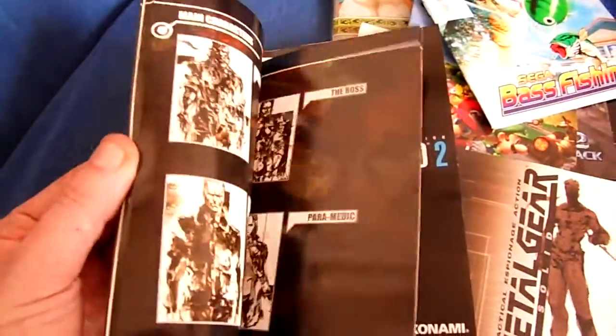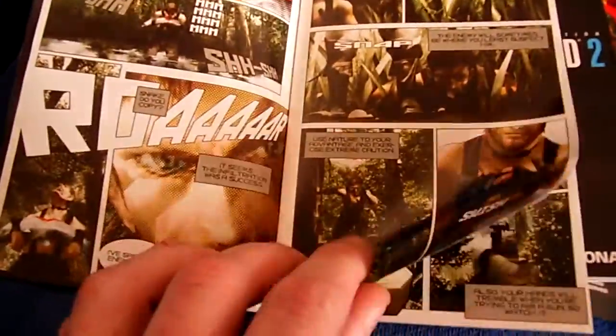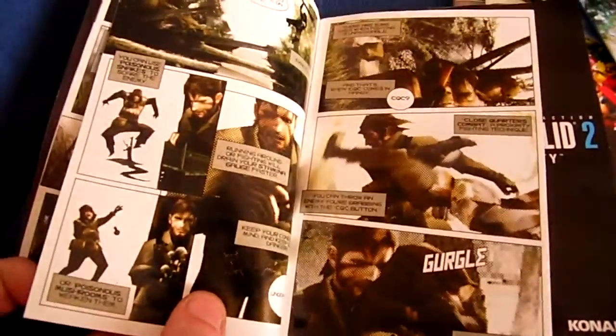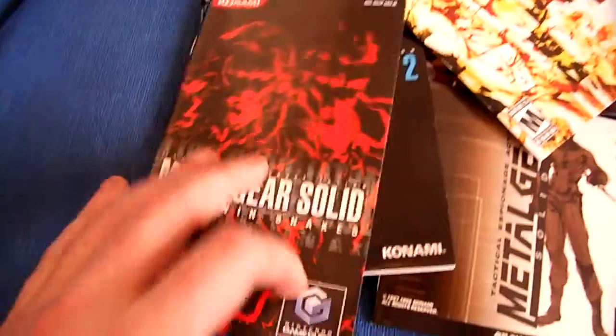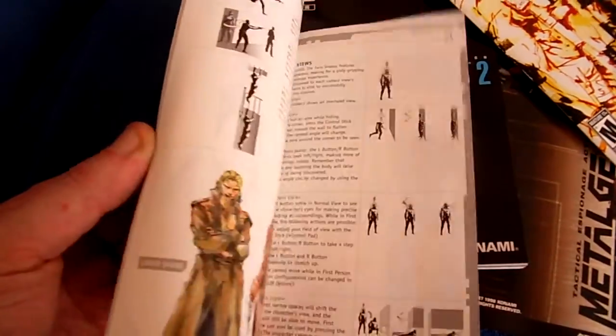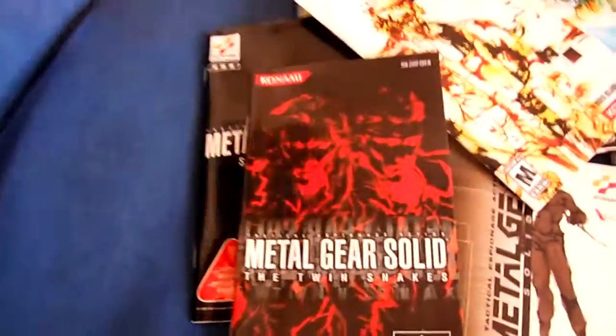Pretty much the same with Metal Gear Solid 3 - nice character artwork. And again, these ones are more taken from the game, more like screenshots but done in a comic book style. I thought they were really good. Metal Gear Twin Snakes on the GameCube - nice in colour, but no comic strip in this one. Just basically a bastardised version of the other.